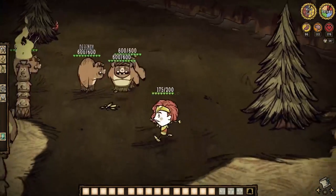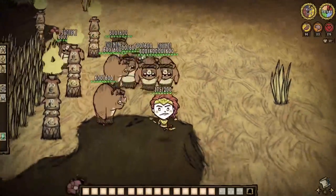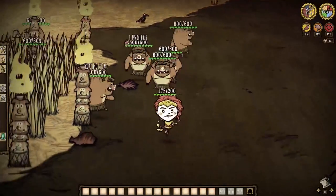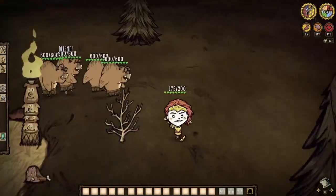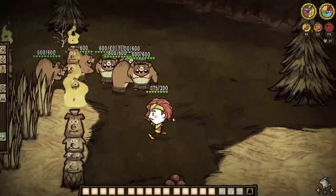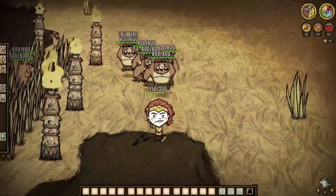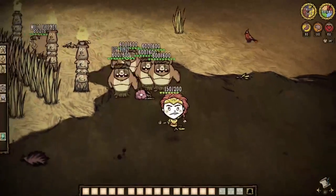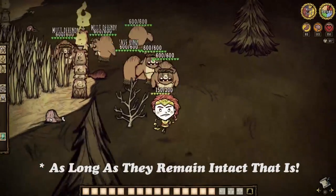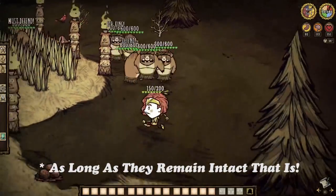But you know what doesn't want us to survive? The distant cousins of our porky friends: guardian pigs. Guardian pigs are always aggressive regardless of who you are playing, so stuffing food in their mouths to appease them is no longer going to be an option for you. They won't even eat food off the ground like normal pigs. They spawn from structures called pig torches, and these structures are actually the spawn point of said guardian pigs after about three days of them being dead.